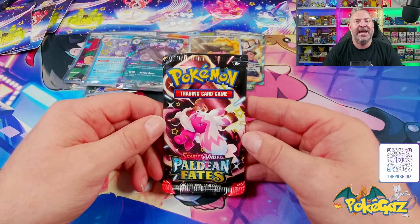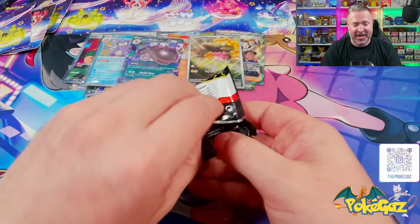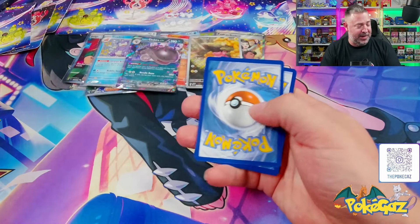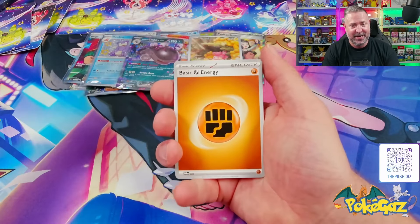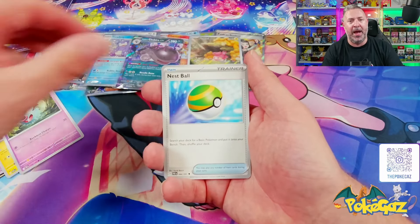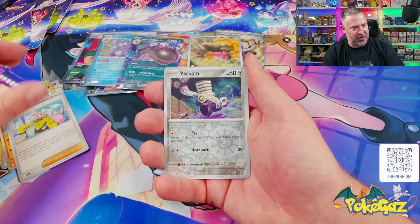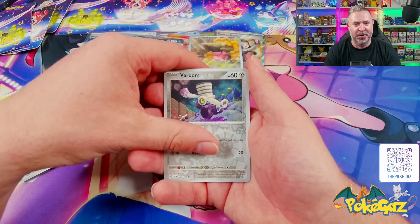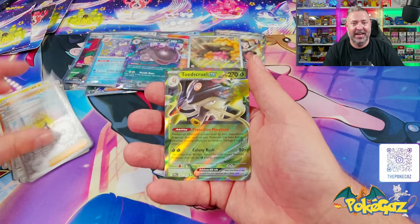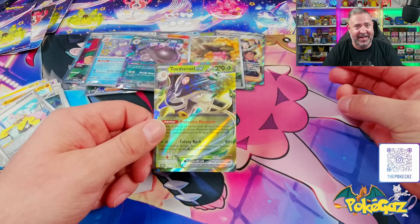We are down to our last pack. Hit that thumbs up, send over some last pack magic, and let's get into our last pack of Paldean Fates. Can we end it with another big hit? We've had a lot of luck in this video. We've got Fighting, Pikachu, a Graveyard, Chin Chow, Woobat, Nespaul, going into Grapplock, Iono — come on, give us a full art shiny. We've got a Veroom, Iono, and we are ending today's crazy video on Toadscroll EX Half Hit. We'll take it, we can't be mad at that.